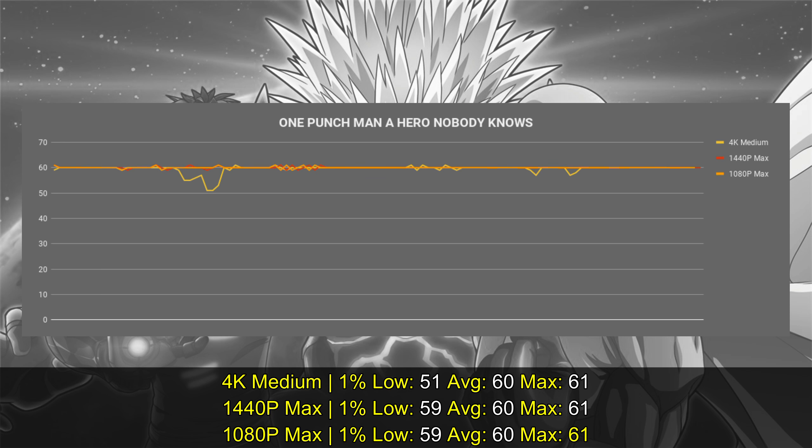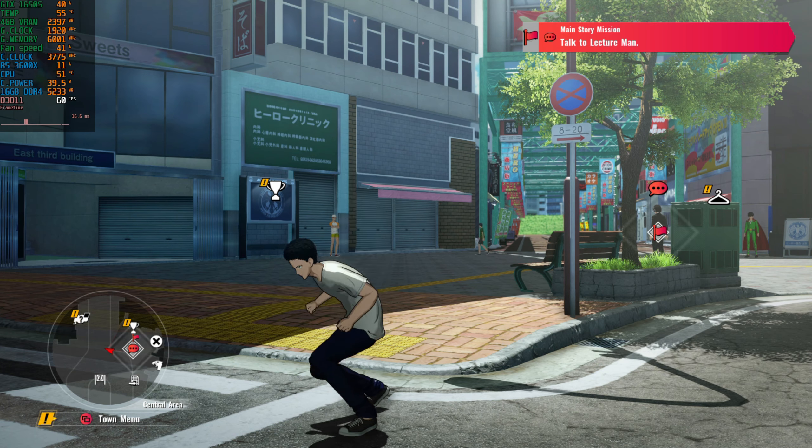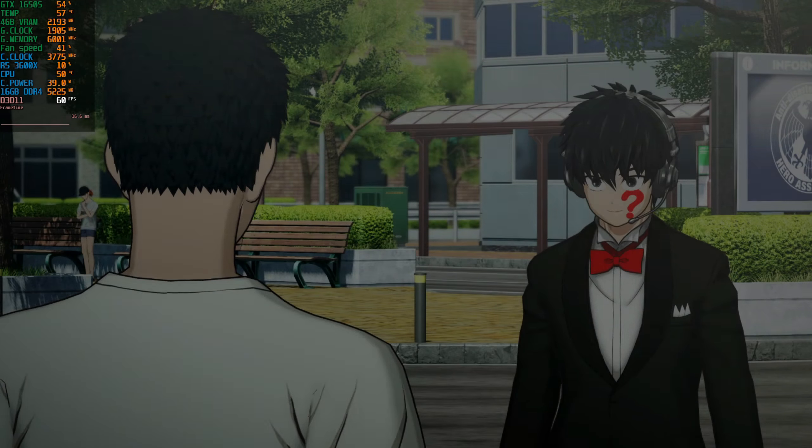Let's start with the settings. These are my recommended settings: 1440p with maximum settings. The high settings is the maximum you can go for. On the requirements, it seems these developers only know about the existence of Intel and Nvidia — there are no recommendations for AMD CPUs or AMD GPUs. The recommended specs are an i5 7400, 8 gigs of RAM, and a GTX 580. Our system is fine for that, because at 1080p and 1440p with maximum settings, what I got was an experience locked to 60 frames per second.